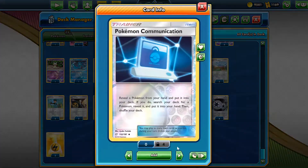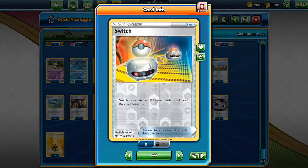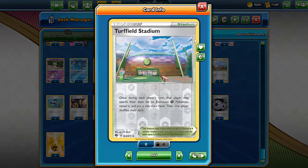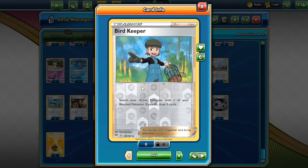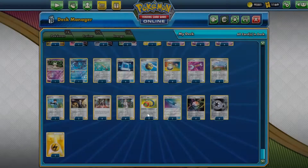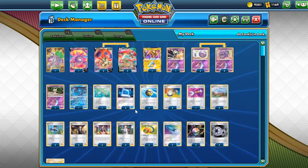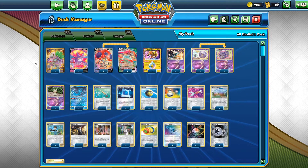There are four Pokémon Communication and Quick Ball for Pokémon search and setup, one Ordinary Rod, four copies of Switch, and one copy of Tool Scrapper. Speaking about stadiums, two Turffield Stadiums. Four each of Research and Marnie, two Boss's Orders, and two Bird Keepers, with two each of Telescopic Sight and U-turn Boards. For energy we play four Aura, four Twin, and two regular Lightning energies. That's basically the deck list used in today's video — please consider subscribing. Thanks for your time, see you next time — have a nice day and goodbye!